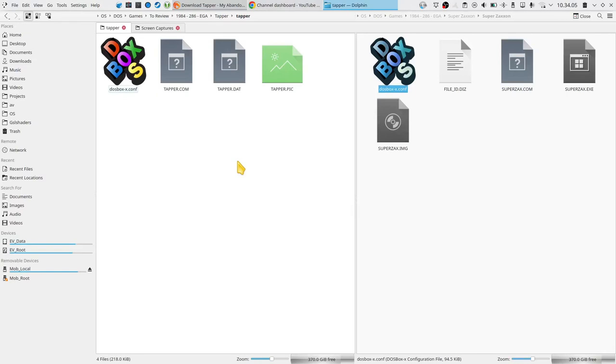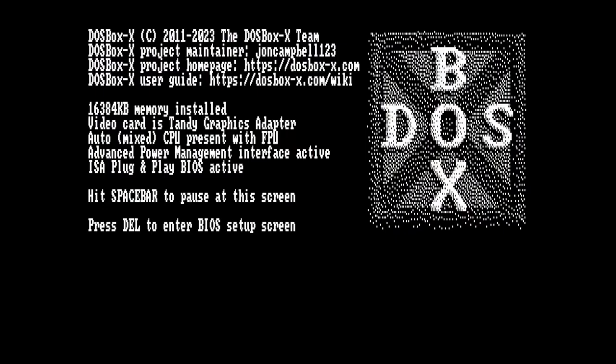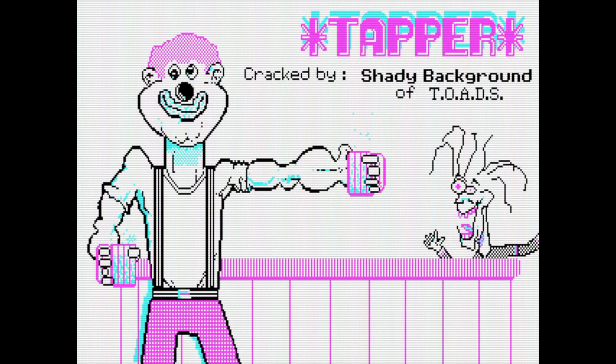I've played around a little bit with the various graphics modes and CGA seems to be the best, and you have to get cycles of about 300 to 400 to make this game work properly.